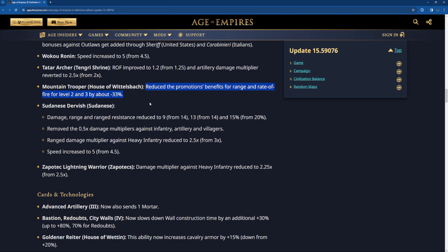Mountain Trooper of the House of Wittelsbach: reduced the promotion benefits for range and rate of fire for level two and level three by 33%. Oh my god, that's a huge nerf. I guess that's a nerf for both supremacy and treaty because they are a really good unit — cheap and with really good stats. And since they're a skirmisher, you can promote them very easily because they're always at high range, which also gets increased when they kill units.